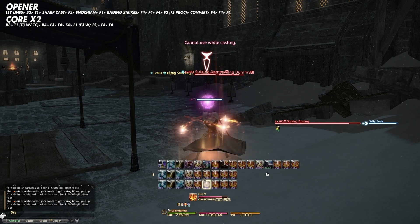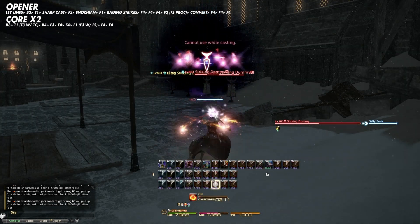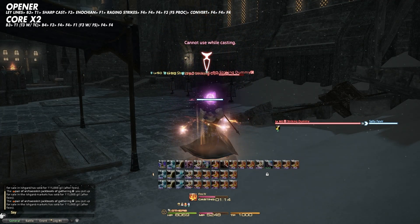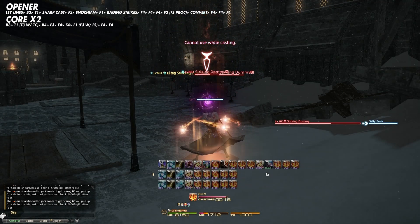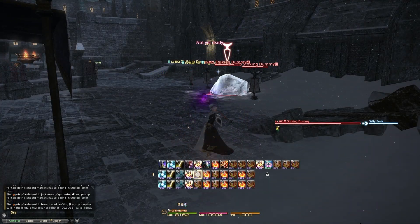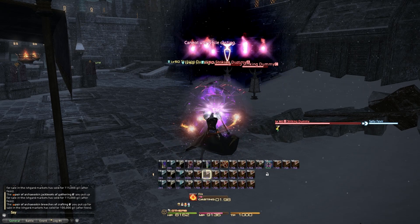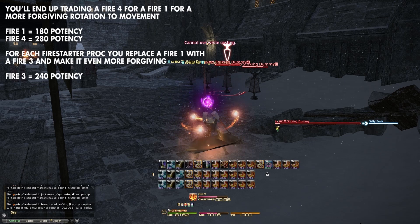Now a couple of notes: this is the dummy rotation. The casting of 2 Fire 4s into a Fire 1 to refresh Astral Fire is very tight and movement will throw this off. This is where Swiftcast becomes valuable. But if you can't, or if you do predict movement, you can weave Fire 4s with Fire 1s — like Fire 4, Fire 1, Fire 4, Fire 1, Fire 4, Fire 1. It's a lot less damage, but it's far more forgiving to movement.